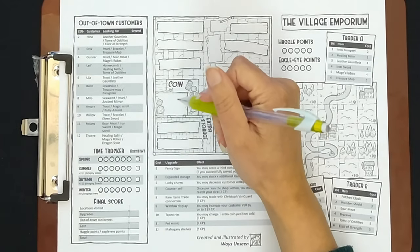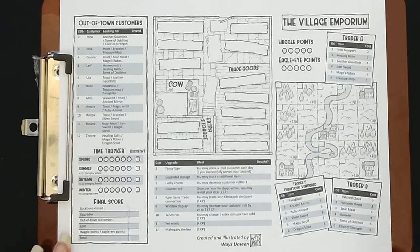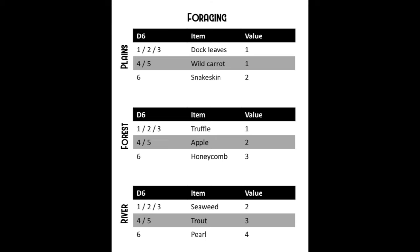The game is pretty simple — we're going to be rolling dice and stocking our store. We start with five coins, but since I want to buy an assistant for the first season, I'm going to give myself two coins now and check off the assistant box. You can hire an assistant for each season — the rounds of the game — at three coins per assistant, one per season. There are three different foraging tracks: plains, forest, and river.